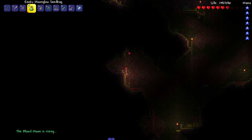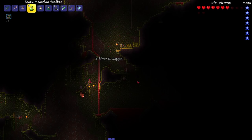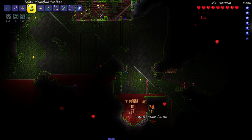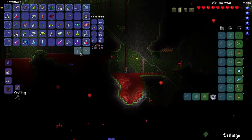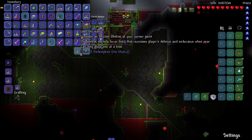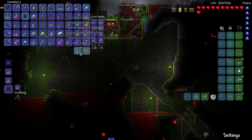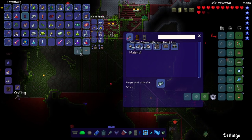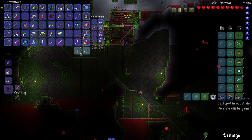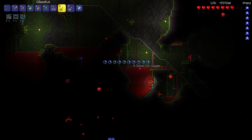This is the third night in a row with a blood moon - what the hell is going on? This also happened in my spirit mod stream playthrough. Big enemy alert - Ancient Stone Golem! Let's beat his ass. He dropped an Ancient World Stave: summons an ancient obelisk that emits a force field increasing player defense and endurance when nearby - one at a time. He also dropped ancient stone and ancient dirt that can grow ancient trees.